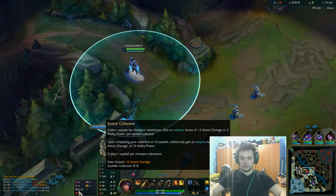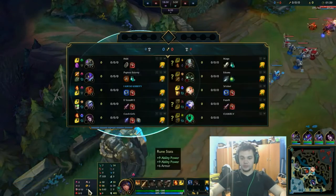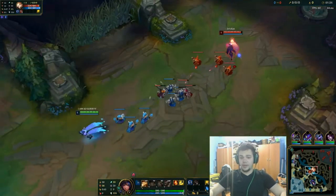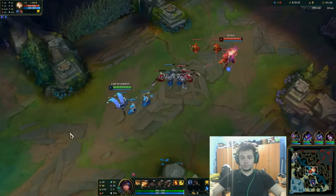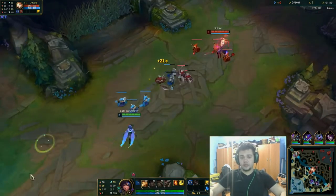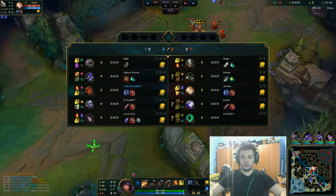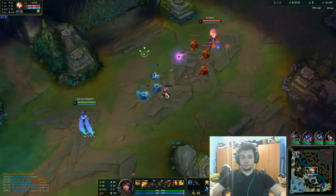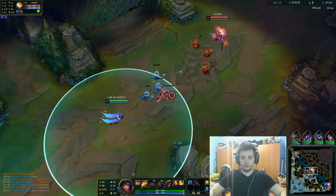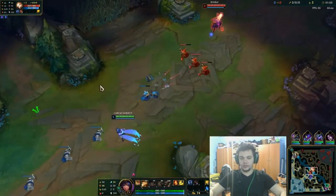I'm playing with Dark Harvest, Cheap Shot, Eyeball Collection, Ravenous Hunter, Presence of Mind, and these rune stats. I'm playing with armor generally on mid if I'm not against a mage that can destroy me like an assassin — because generally you'll take damage from the AD champions. As you can see they have a Tryndamere, a Warwick, and an Ashe. The only risk is when I'm getting hit by Lux Q because that's when the ultimate comes, so I generally play with Exhaust in that case.